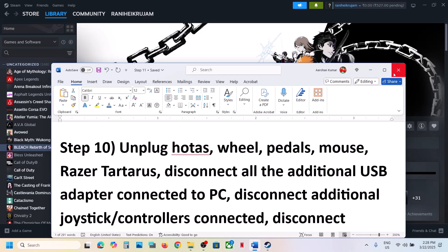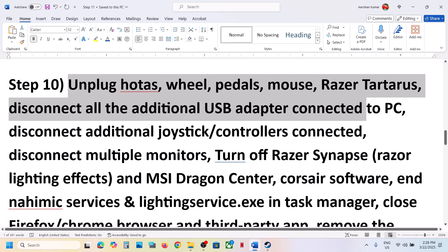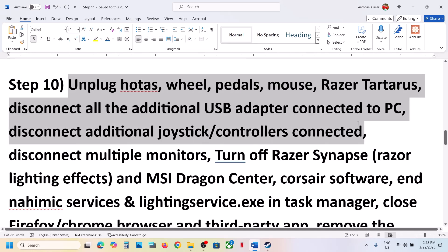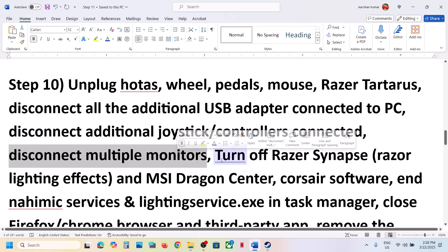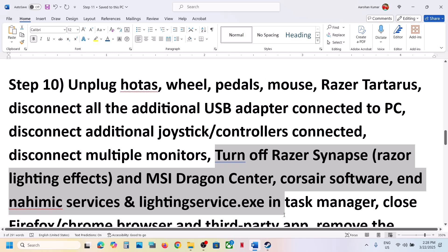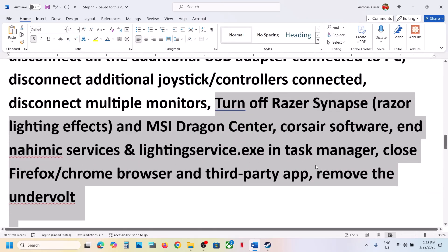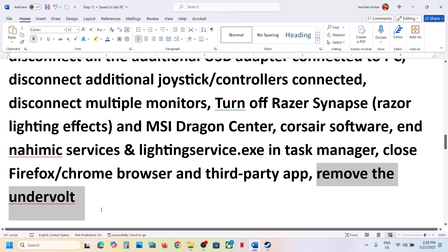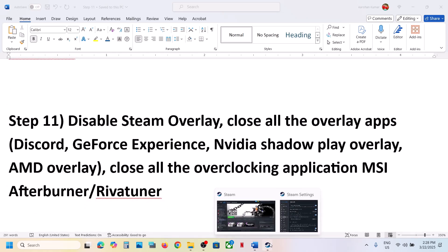The next step is to unplug all external devices you're not using — HOTAS, wheel, pedals, any USB adapters, extra controllers, dongles. Disconnect multiple monitors and try launching the game on a single monitor. Close all third-party applications and services running in the background. If you have undervolted your computer, remove the undervolt and then launch the game.